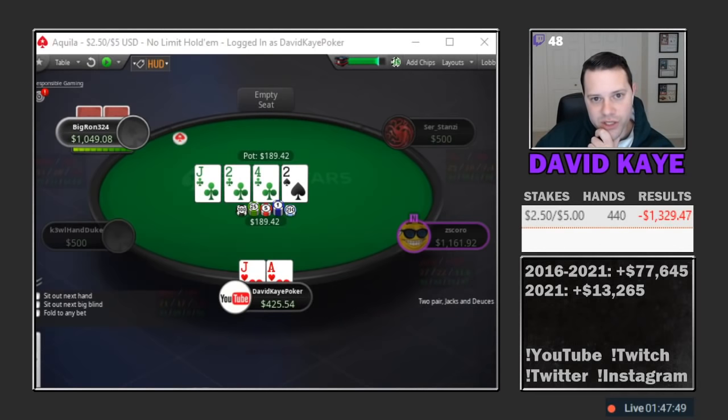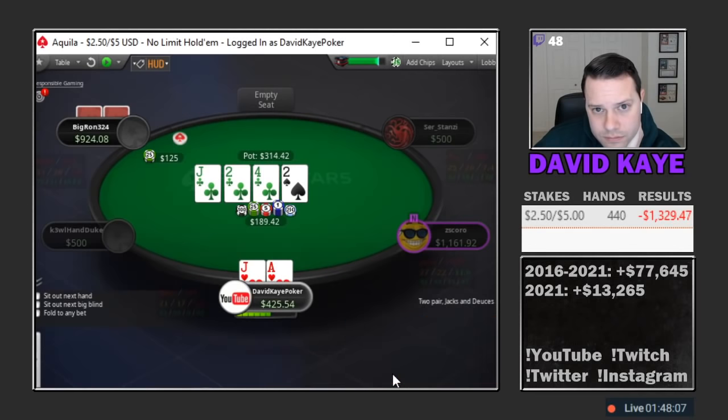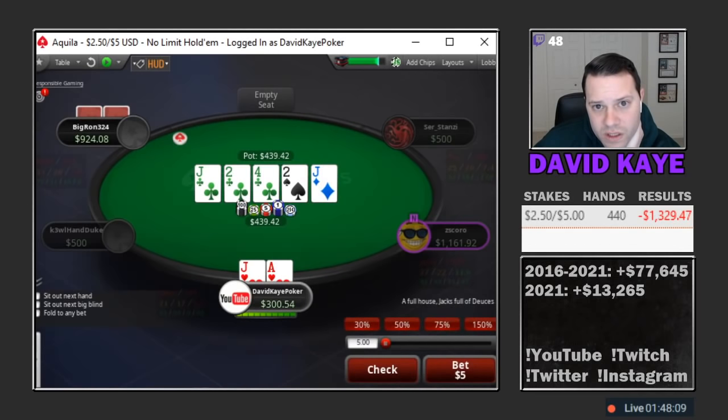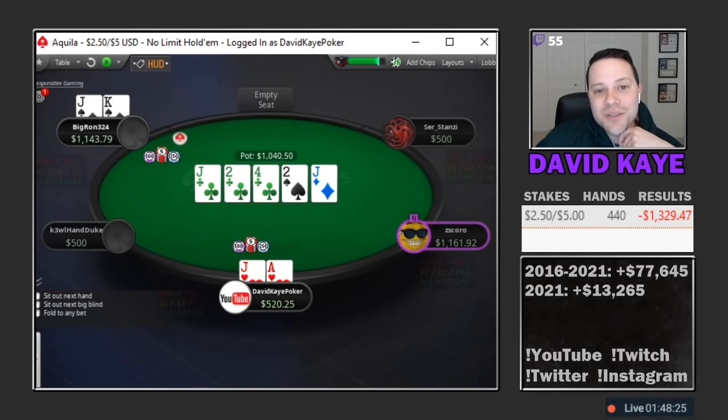Turn deuce of spades, go ahead and check. See a bet for 125. I think our plan is to call and then call any non-club, non-king, non-queen river. That's a beautiful river. Question is now do we turn into leading with the jack, trying to target aces, kings, or queens? Second check to give him a chance to bluff — he decides to jam anyway. He has king-jack — wow, ultimate cooler.